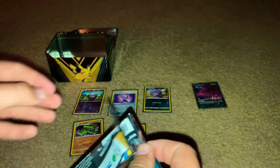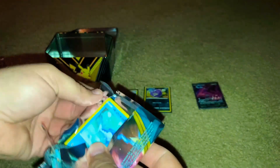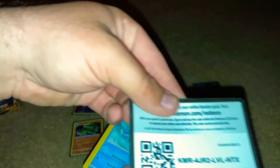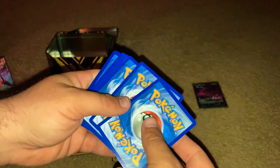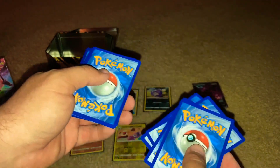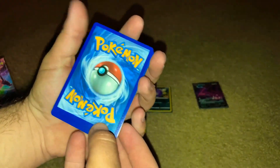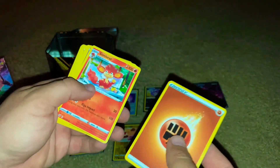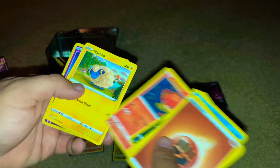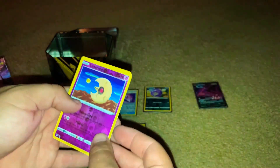Kind of nervous. I saw some other Pokémon stuff — oh, here's the code. One, two, three, four — fighting energy. Boom — Lunatone! Ditto, Marill, reverse holo Lunatone.